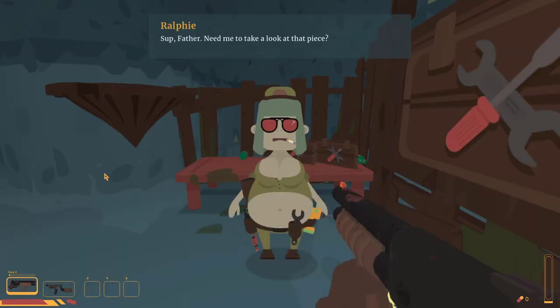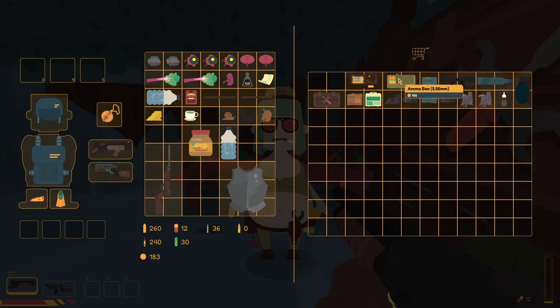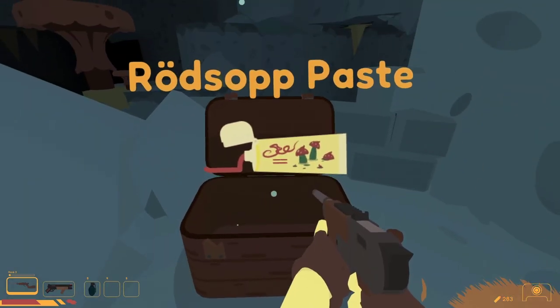Next we found Ralphie and bought some ammo from her before coming across a chest with rod saw paste.